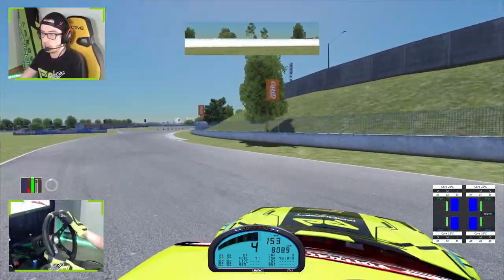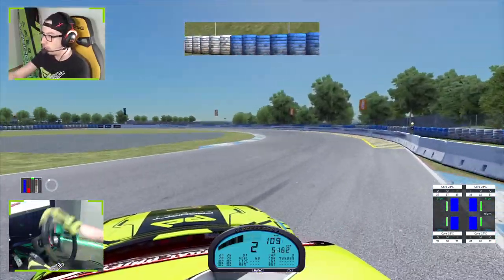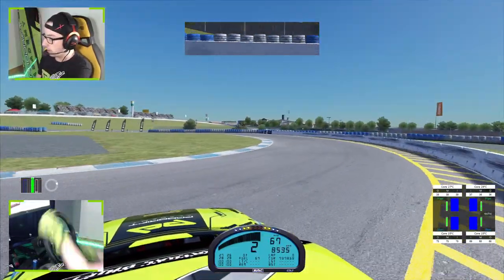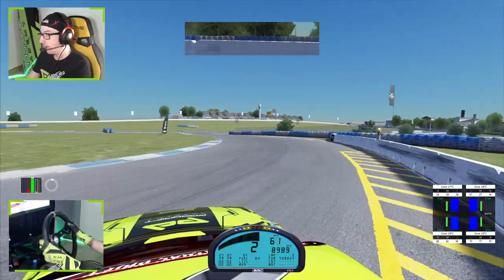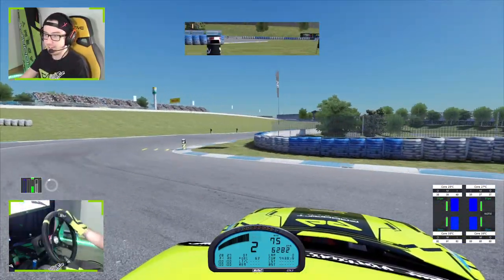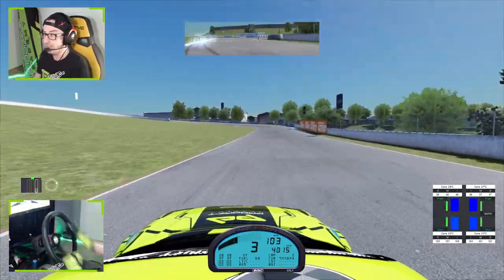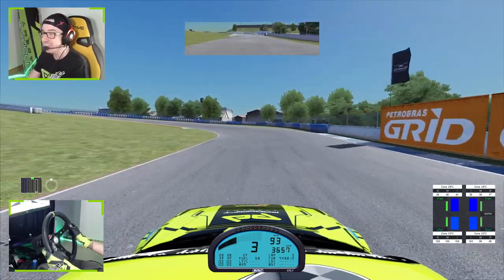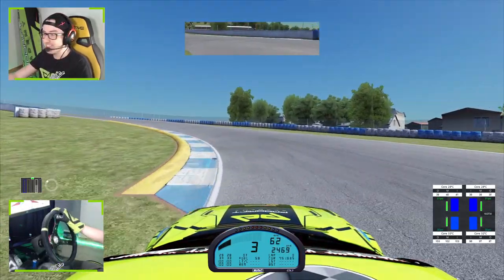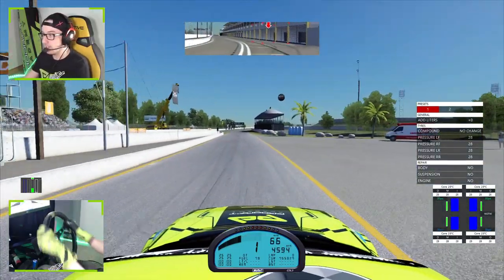We have to do a massive weight transfer to get the car going because we are up very high in the revs. Okay, I wasn't expecting that. Third gear. Second run out — that's not too bad. That was an awesome run, I was not expecting that whatsoever. Let's head back to the pits and do another lap.